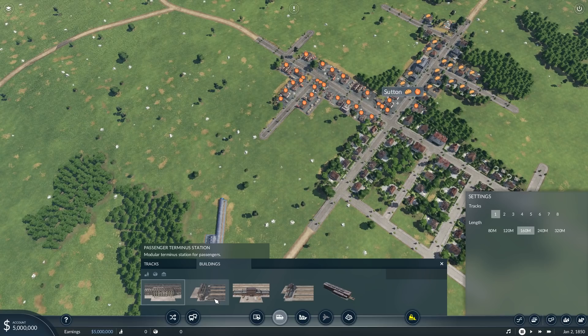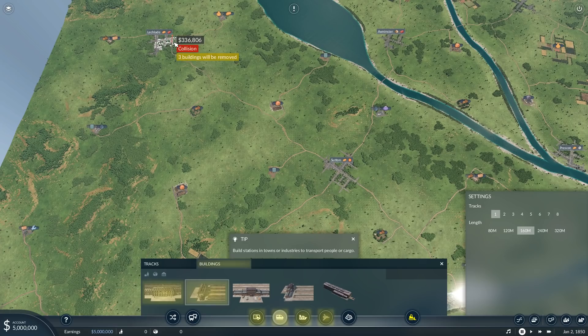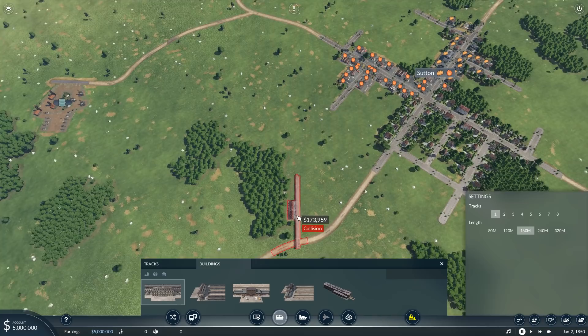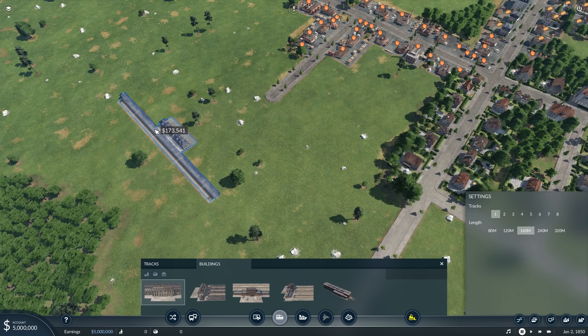Let's start with a train station. This is not going to be a terminus station — that would be very difficult to tie into, for example, Boston if I orient it towards Leclade. I'm going to make it a standard passenger station. I could set up four tracks, but that dramatically increases the cost. Four tracks is currently 572; if I just go for one track it's going to be 170. And considering there's only a budget of 5 million, I need to be a little careful with my funds.